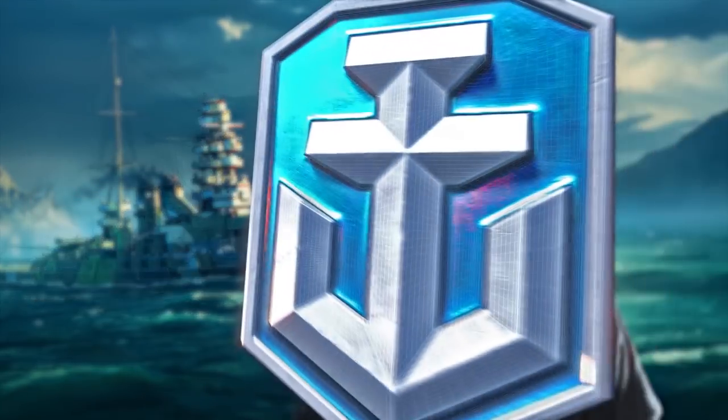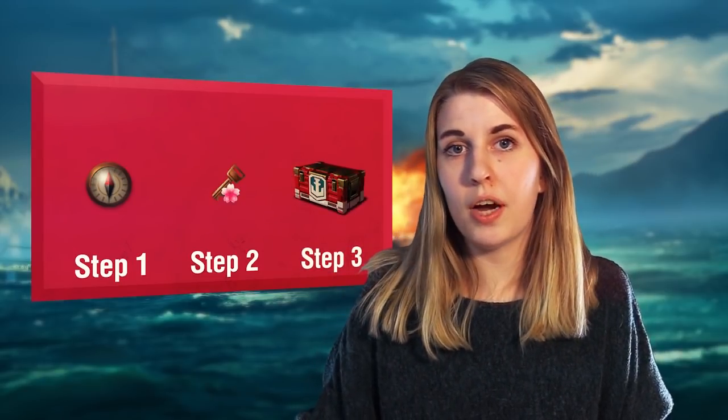How can you get her? We have a very special event going on until April 4th. You follow three simple steps. Step 1: Play battles and complete challenges to get the compass token. Step 2: Go to the event shop and use these compass tokens to buy the Sakura Crate Key. Step 3: Go to the shop and open the Sakura Crate using your keys. This crate drops a very special Sakura token, which you can use to buy Mutsu.